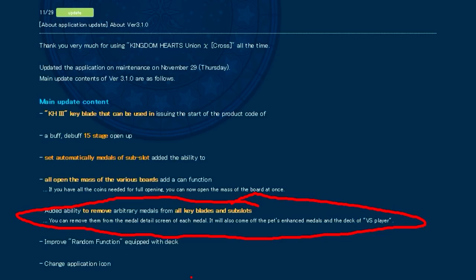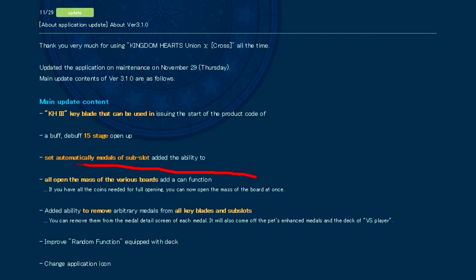Regardless, I appreciate that we finally have both features. They also added an open-all button for avatar boards and boards in general — if you have all the coins necessary to unlock all nodes within a board, you can just press the button and it'll unlock everything at once. This isn't really necessary, but it's something I've seen various people requesting.